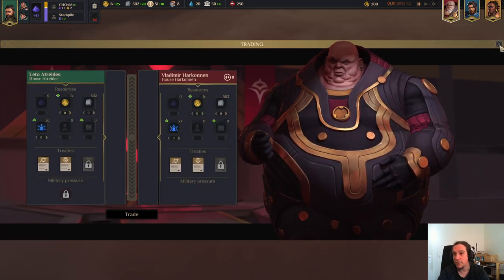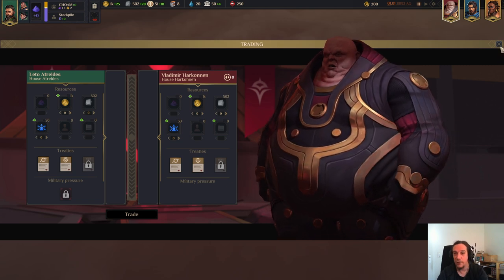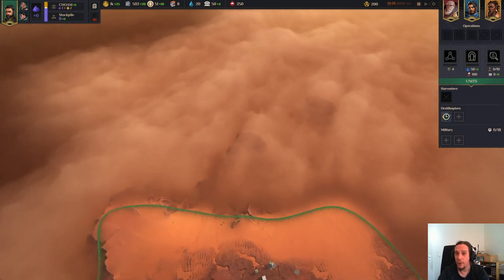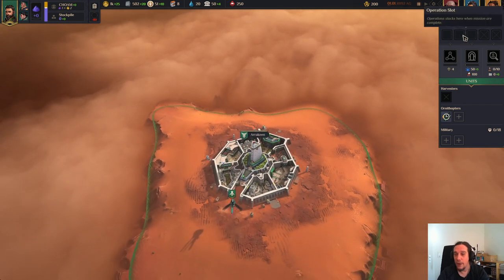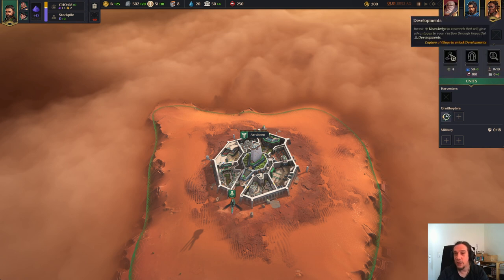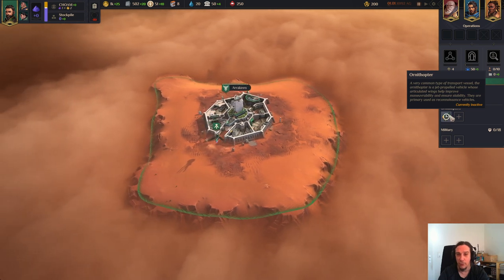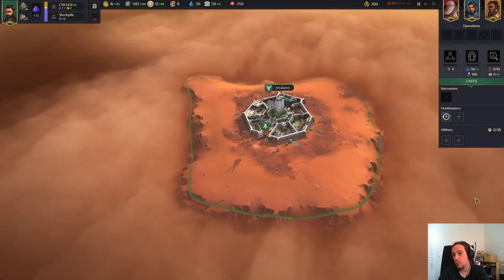Over here you have the icons of the other factions. You click it and then you go into a diplomacy menu with nice people like your good old friend Vladimir Harkonnen. You can just select all the other factions with that. Below that are your espionage operations. Here's your research menu, here's your Landsraad menu, here's your espionage menu and here's your units - Harvesters, Ornithopters which are basically your scouts, and military which is all your military, your army.